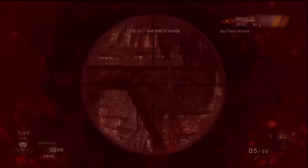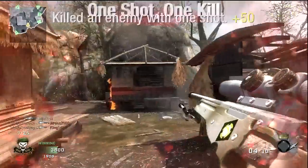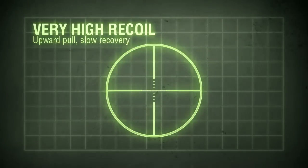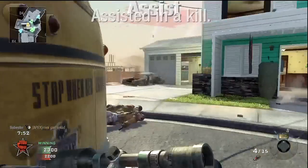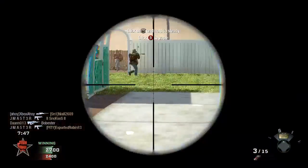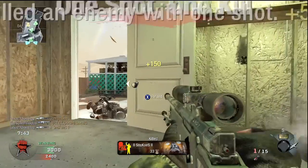If you interrupt the weapon cycling by sprinting or changing weapons, be warned that you will still need to cycle the weapon before you'll be able to fire again. Recoil is very heavy. When firing, the upward kick will cause you to lose sight of your target momentarily. Given that the bolt action cycling slows your rate of fire, the recoil doesn't harm second shot accuracy, but can hurt in cases where you need to aim two shots in sequence.